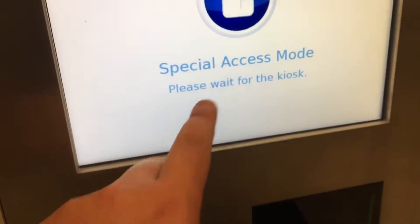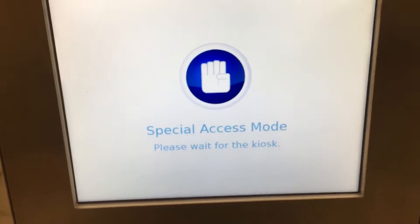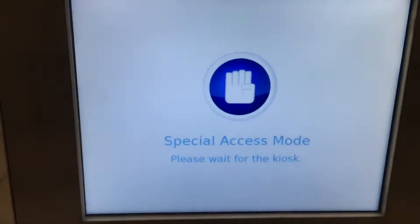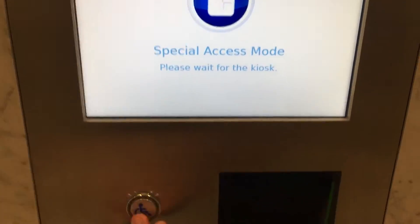Security access required. I think you pressed the wrong button. Press button when you hear desired floor. Lobby. Two. Going to floor number two. Please proceed to elevator C, first elevator to your left rear.